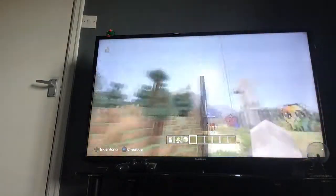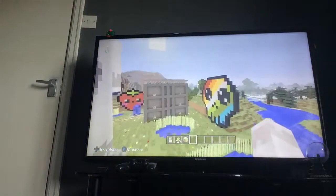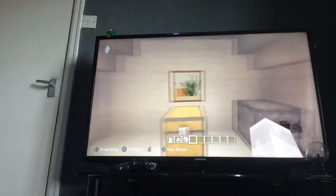This might be a statue of me — it doesn't really look like it. That one's a better statue of me. We've got some more pixel art: a penguin and a rainbow skull. There's also a hidden base in the water here.